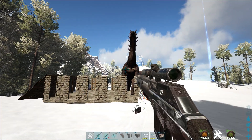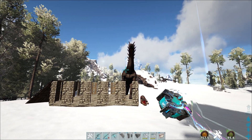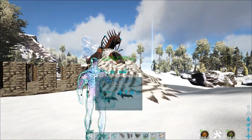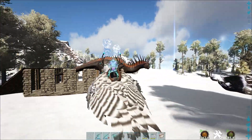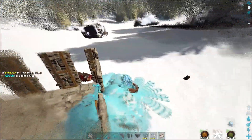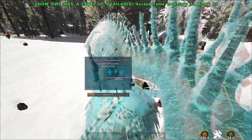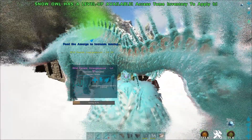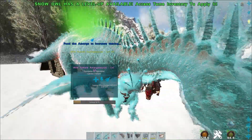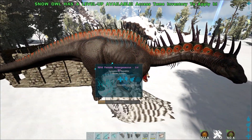Another small tip: as already mentioned, if the Amargasaurus goes below 80% health we lose some efficiency. So we can just take a tamed Snow Owl — if you want to know how to tame a Snow Owl I can link the taming video in the description — and just heal the Amargasaurus with it. With this strategy we don't go below 80% health because we can just heal it up as soon as it loses some HP, keeping the efficiency high.